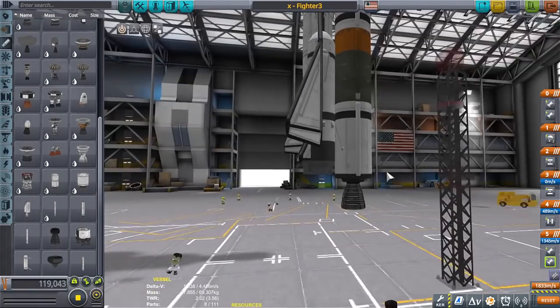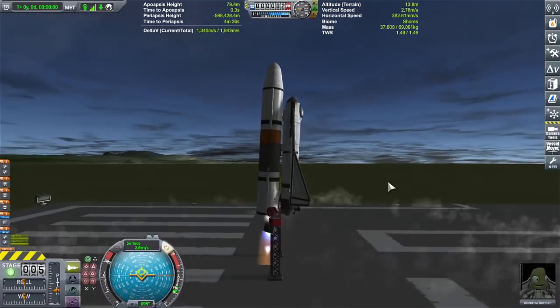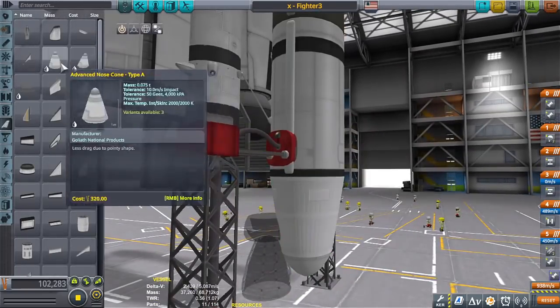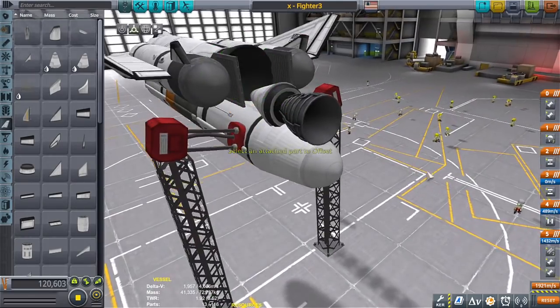Which usually means my TWR sucks. So I added — I think it's a Ramjet — one of the best jets in the game, second to the Rapier, when it comes to power and altitude. And that seemed to work. It was able to push it fast enough so that the Rapiers could catch enough air to actually start going into overdrive, and then zip on into space.